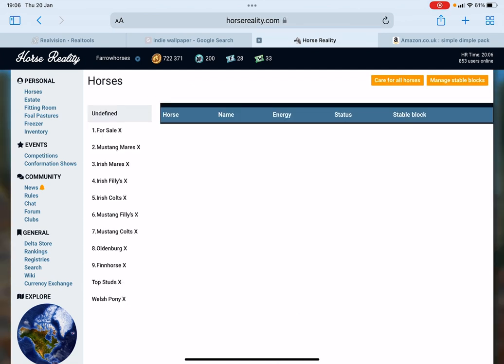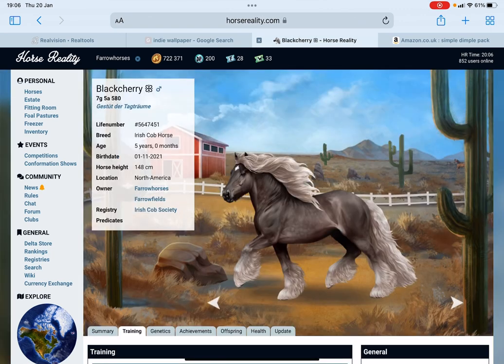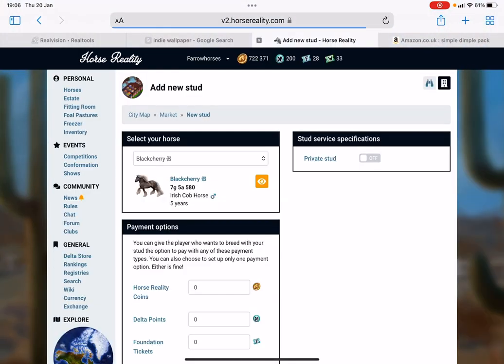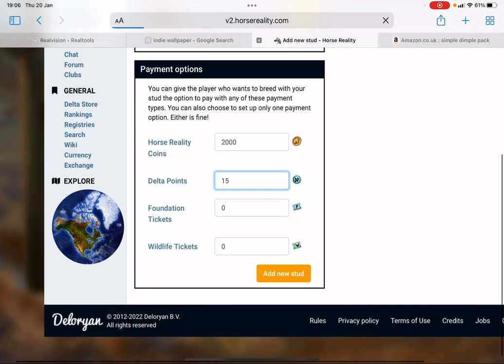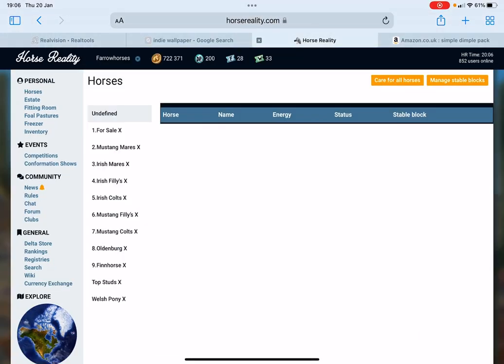What I did was save up all my DP — I had like 2,800 DP — that's how I got 722,000. Another way you can make money is off your studs. I've taken all my studs off sale to show you. Tap on your stud — I have Black Cherry here — go to Summering, then 'Put Up for Stud,' and you can set how much coins and DP you want. He's only a seven good but has a rare coat pattern, so I'll go for 2,000 coins and 15 DP, then press 'Add a New Stud.'